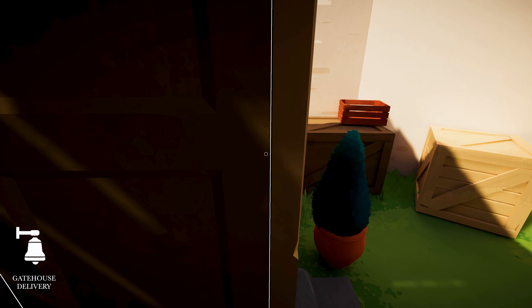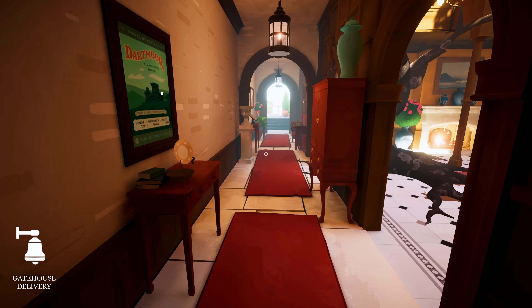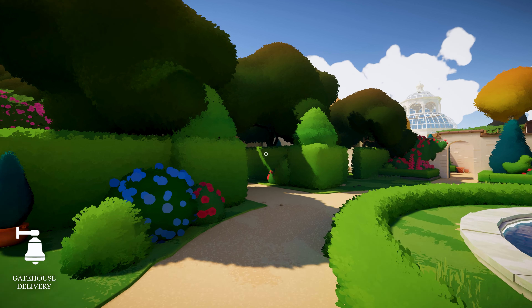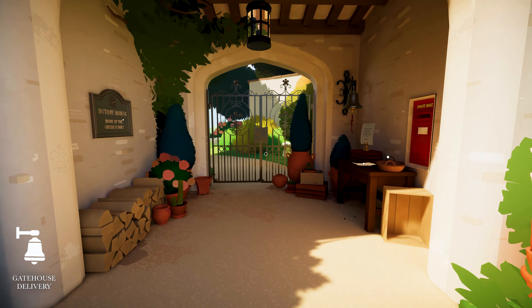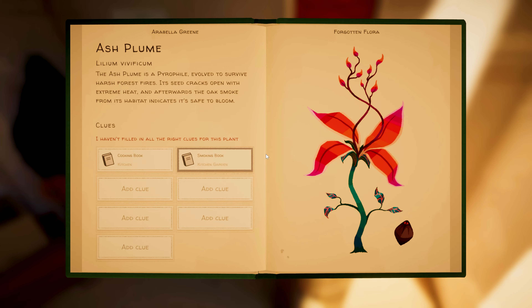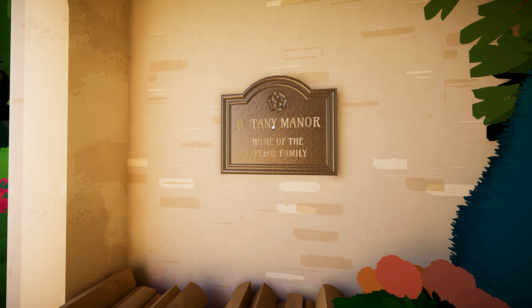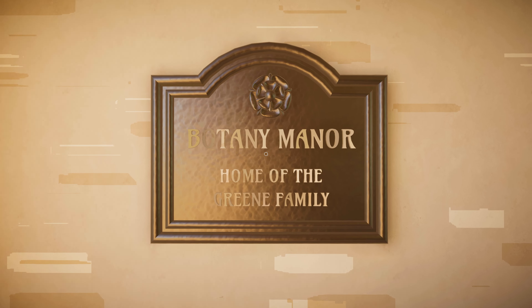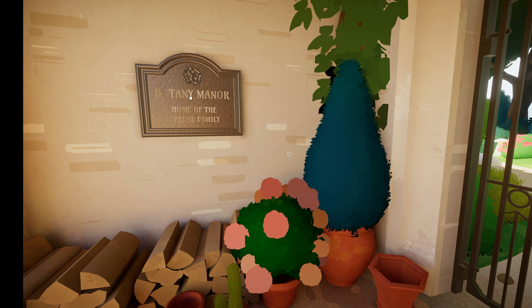Something just happened - gatehouse delivery! Someone delivered something, let's go get it. There's a key - thank you! 'Botany Manor, home of the Green family.' We just got the key to the next section. For chapter three we're gonna stop here - I hope you enjoyed the video. We'll come back to chapter three in the next one. Thank you all for watching, see you next time!